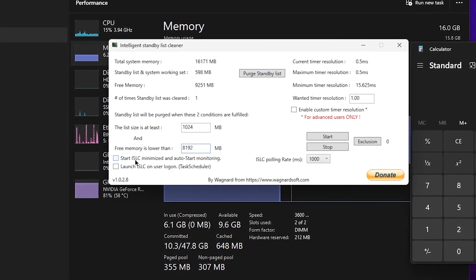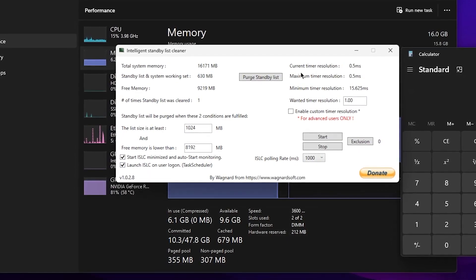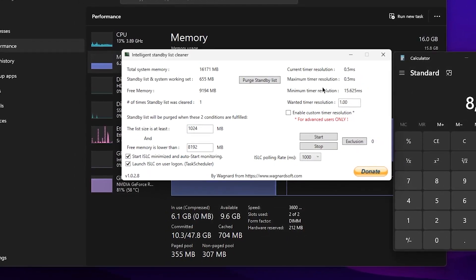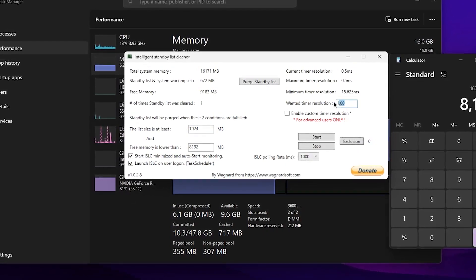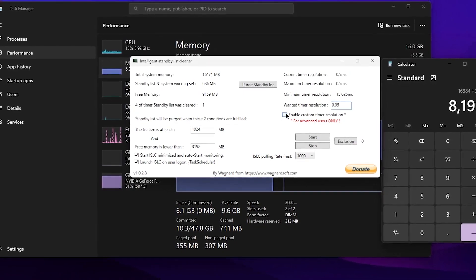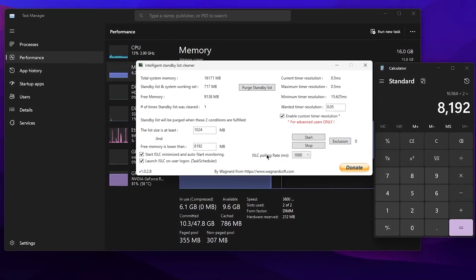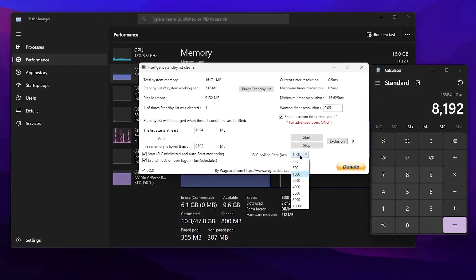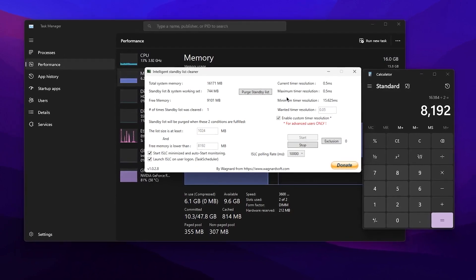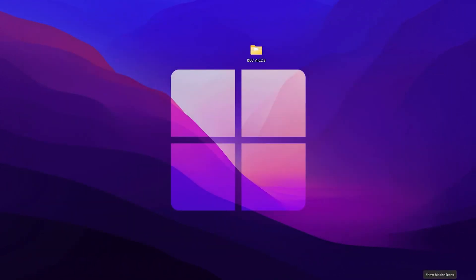Now check 'Start ISLC minimized' and 'Auto minimizing.' Under Timer Resolution, you'll see maximum and minimum timer resolution options. Type 0.05 in the custom timer resolution field and check 'Enable custom timer resolution' (for advanced users only). Then go to ISLC Polling Rate, click the drop-down, set it to 10,000, hit Apply, and click OK.